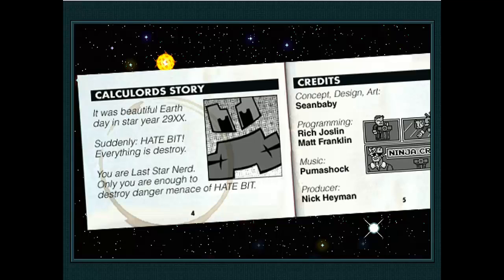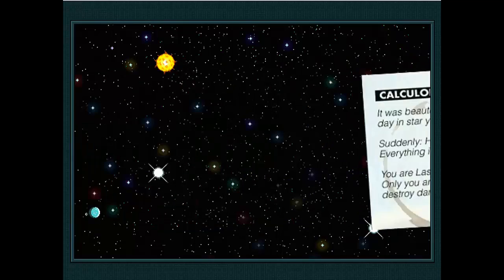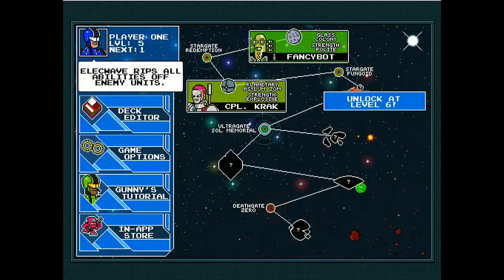Calculords is developed by a company called Ninja Crime. As you can see the screen is divided up into different sections. I've only managed to unlock two bosses and it's really difficult — the second one especially. I had to always go back to the first boss to grind and get more cards to make my deck more powerful. I'll go through the basic gameplay first and then go into the customizable aspect of the game as well as the IAP involved. So let's go and fight Fancy Bots.